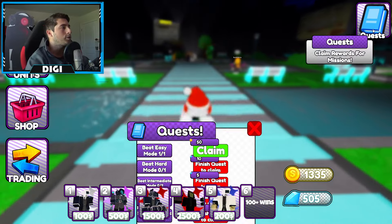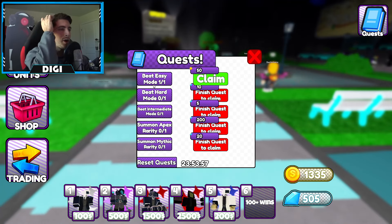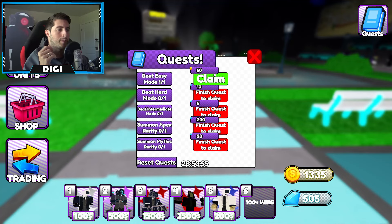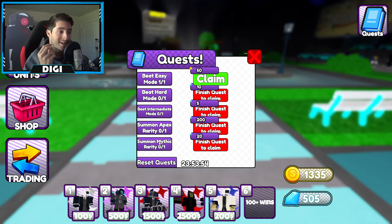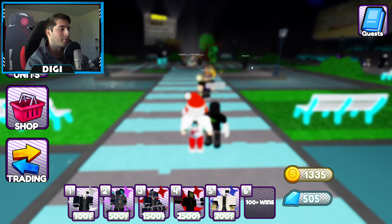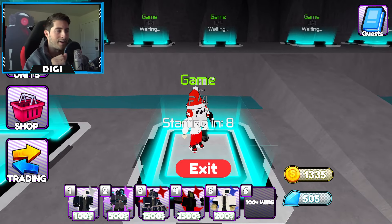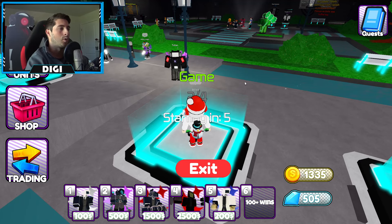We also have quests up here — Easy, Hard, Intermediate: summon an Apex, summon a Mythic, and they reset. I can't claim it for some reason. Alright, let's go ahead and test out the game itself now — let's see what it has in store.